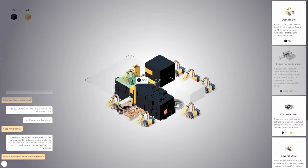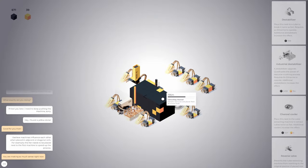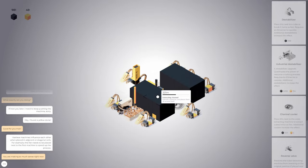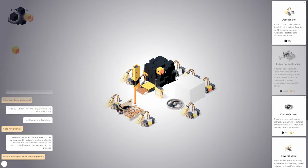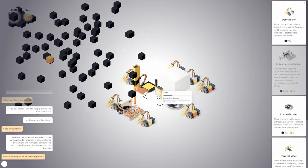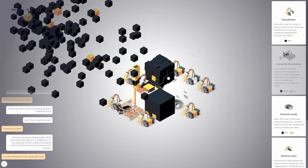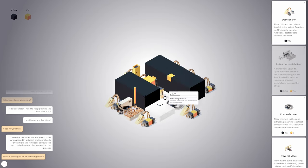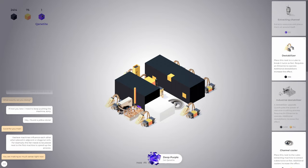Load this up. We can get another destabilizer right here and load that up. Anything new? Not yet. I guess we can put more destabilizers or just save up for another industrial — probably another industrial on the other side. Oh, we got purple! Wait — we got purple? What is this? Canatite — deep purple.